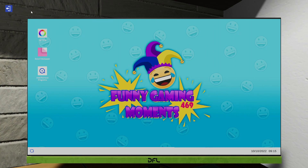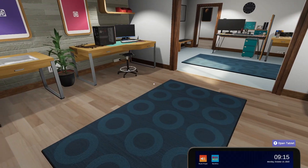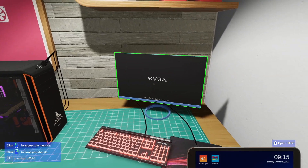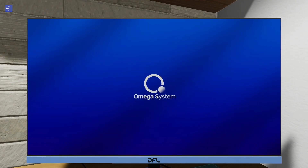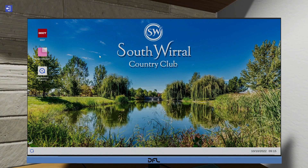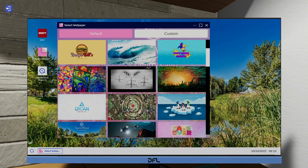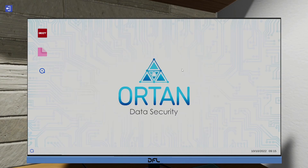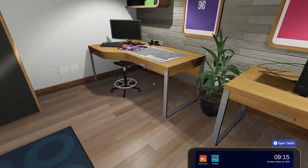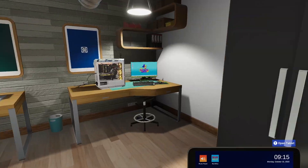There's our actual desktop background — that's a nice touch. Funny gaming moments, add and remove programs — we've got a USB stick for that. Wow, pretty cool PC. Plug in all the wires. South Wirral Country Club — OCT on, we've started and we're monitoring, checking the temperatures and the power draw and all that. Should we change the wallpaper for them?